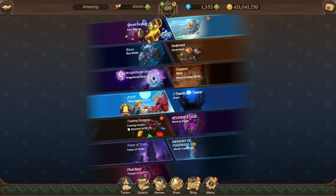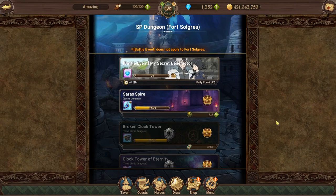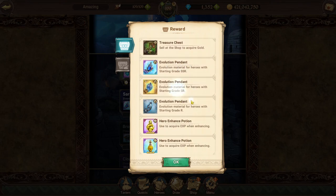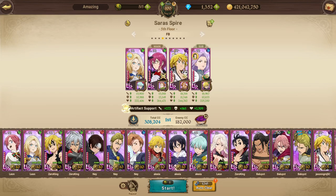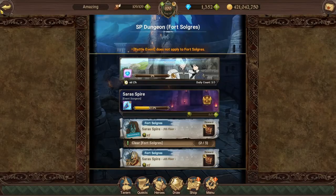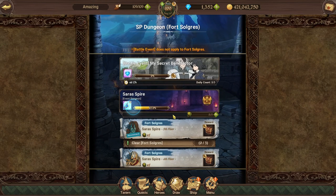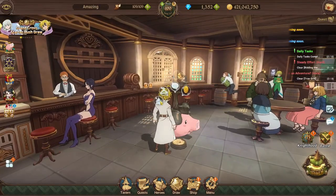First things first is gonna be the event Fort Sogris dungeon. If you go to Fort Sogris and then go to the event dungeon — the Sarah Spire right here — you can see the drops include SSR pendants, SR, and even R pendants. The drop rate is a 4% chance of getting an evolution pendant, and you can also increase your odds through the gauge bar, which lets you get SSR pendants as well.